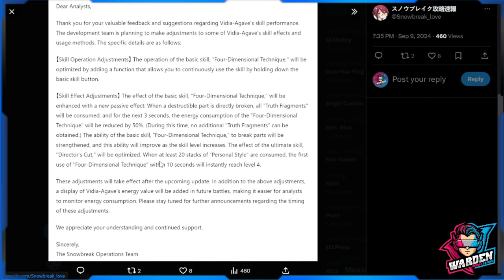We just need to wait for the actual buffs to appear on the character, but this is your preview — these adjustments will take effect after the upcoming update. In addition, a display of Agave's energy value will be added in future battles, which is nice — more quality of life adjustments for her kit, enhancing what she's really good at. This will make it easier for players to monitor energy consumption.